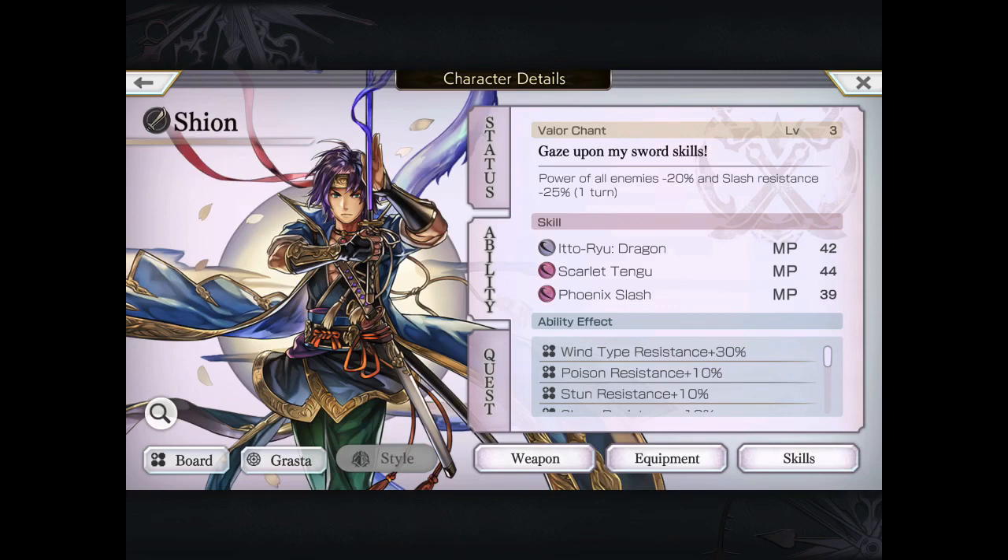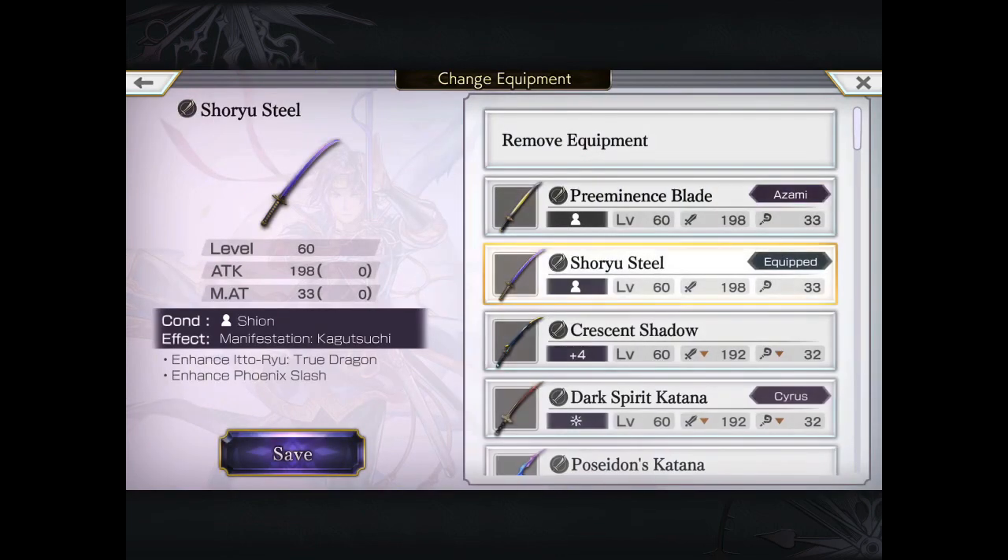You can see his VC at level 3: power debuff 20%, as well as slash resistance 25% negative. This is very reminiscent of Tsukiya, except that he's a little bit weaker in terms of the debuff and he doesn't apply a fire resistance debuff.